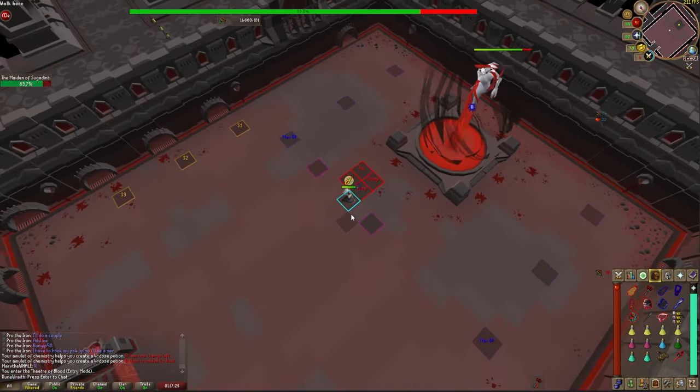The Nylocas boss that comes after finishing all the waves is actually very simple with limited mechanics. He's going to be switching his attack style every couple of ticks and you want to match your attack style and prayer to his: when he's green pray range and attack with range, when he's gray pray melee and attack with melee, and when he's blue pray mage and attack with mage. The key is to change your prayer before changing your gear so you're not taking unnecessary damage. In normal mode this boss can hit really hard, but in Entry Mode it's a super quick and simple fight.